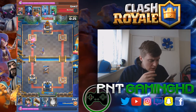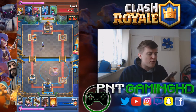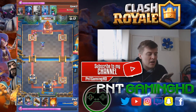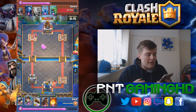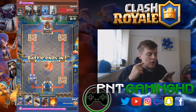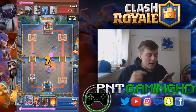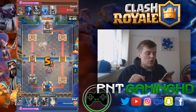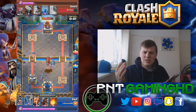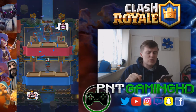Now we just need to defend against this royal giant, which is tough because our tower is down to 950. We use the tornado spell to redirect the elite barbarians towards our king tower to prevent trickle damage. We've also got the royal giant coming, but we log it back so it focuses on the cannon instead. That's the first win!